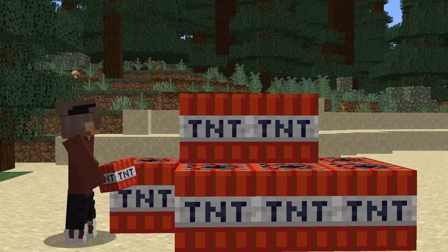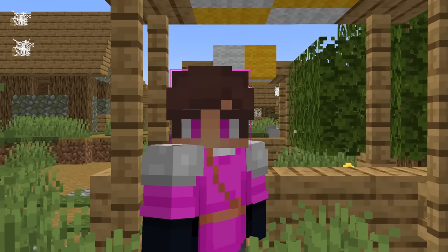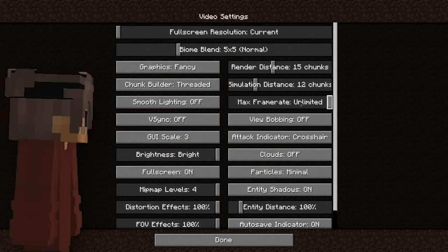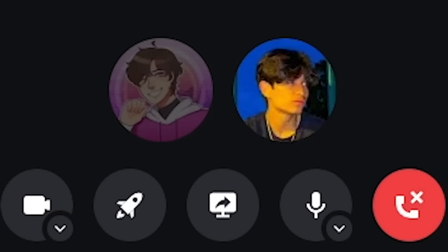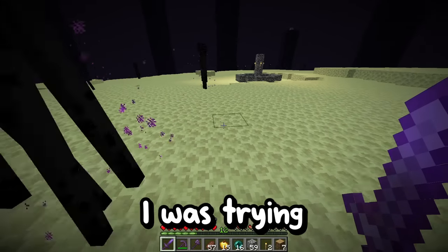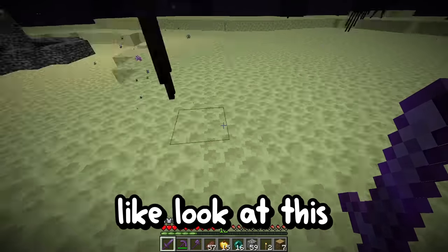Now let's do the rest of the magic on the actual server. The final thing we need to do is trick the admin, infamous JJ, into thinking the end is corrupt, forcing him to switch the end file to my file. I'm going to screen share myself in the end but just lower my frames, making it look like I'm lagging. I called him: 'Yo, JJ. I have to show you this - I was in Infuse and I think the world is just corrupt. Look at this, I'm just moving around and it's so laggy.'